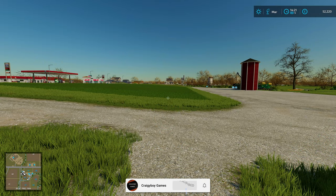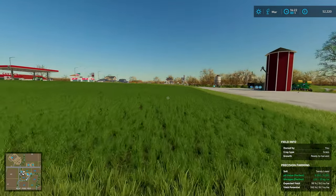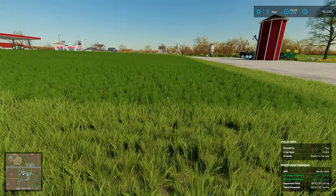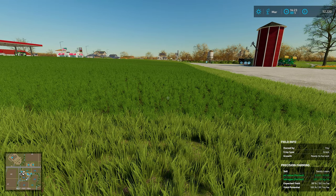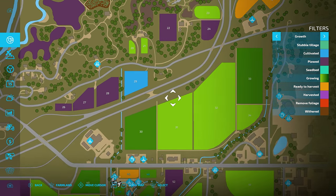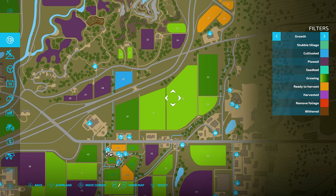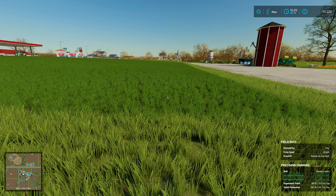Hello everybody and welcome back to Farming Simulator 22. All the snow is gone, the grass is fully ready, we're into March. I've already been to the store and I did a little fertilizing contract on field number 23 just up here — did that one off-camera because it wasn't going to take long. It was just over a thousand pound, and the fertilizer spreader pretty much did the field in one go.